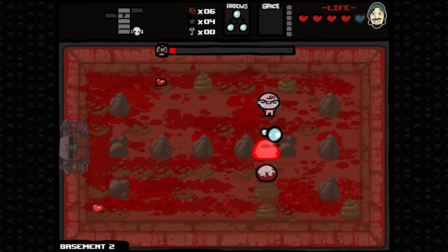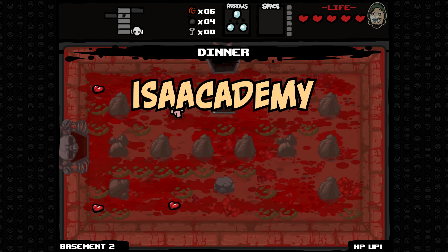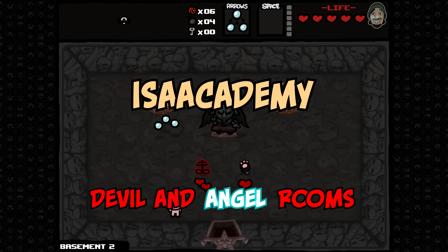Hello, and welcome to the first episode of Eyes Academy, the series where I want to teach you about some of the more complex and often misunderstood mechanics in The Binding of Isaac. Today's episode is focused on the Devil and Angel Rooms, specifically on the mechanics underlying when they appear.